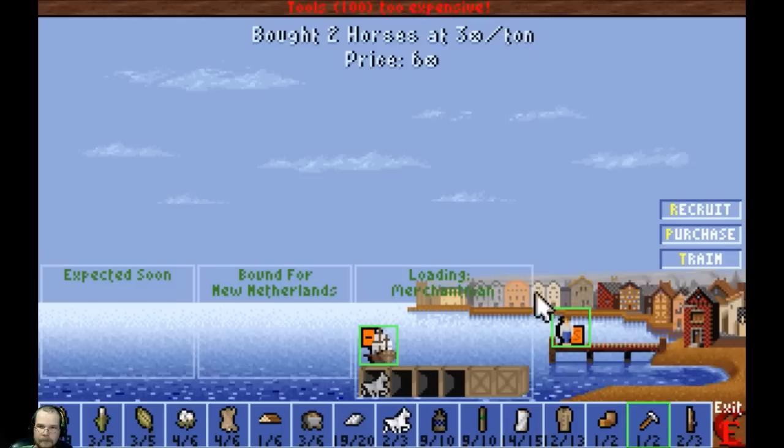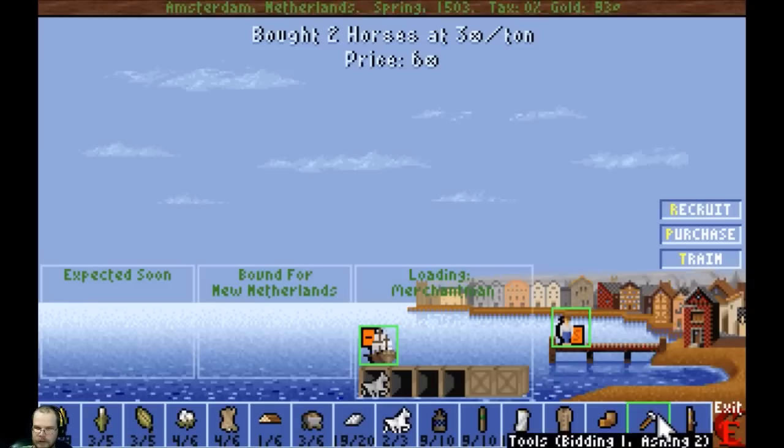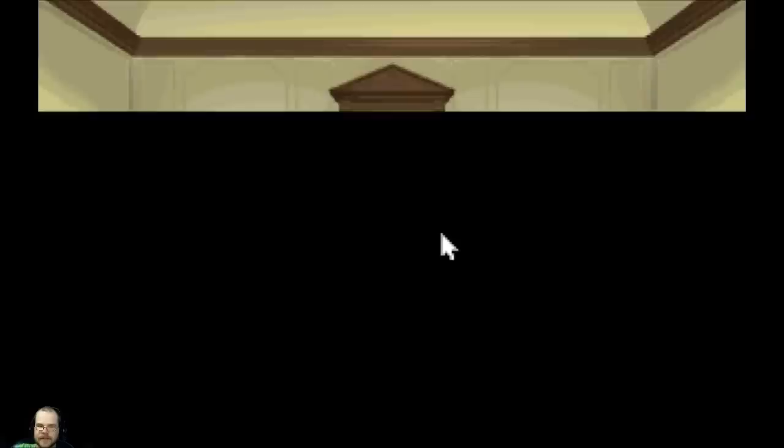Let's take some tools and see if I can trade them to make some money. Let's just do 40 tools. Alright, back to the new world. Pocahontas is already here from the Liberty Bells, so now the Indians will be happy with me — Indians' attention levels are reduced in half.